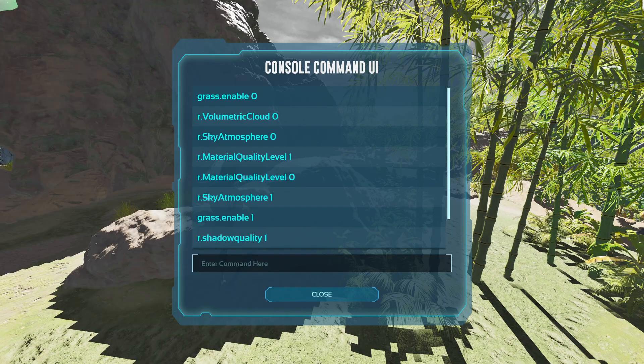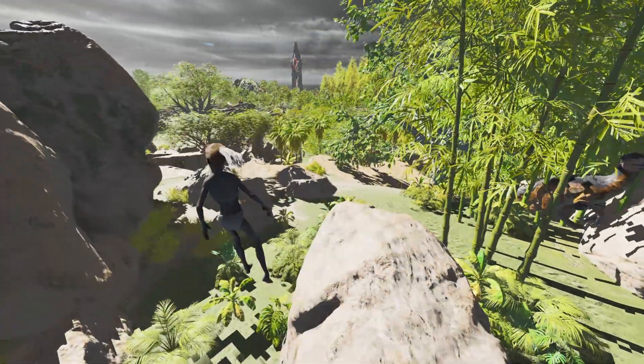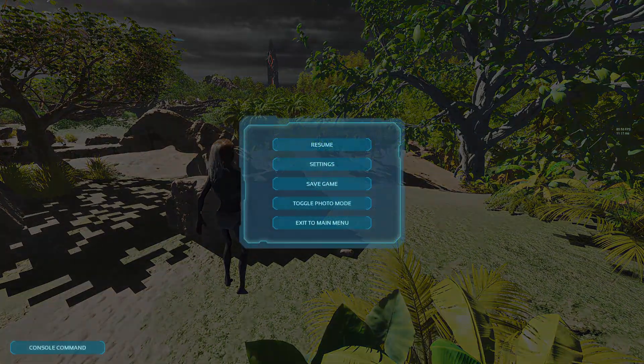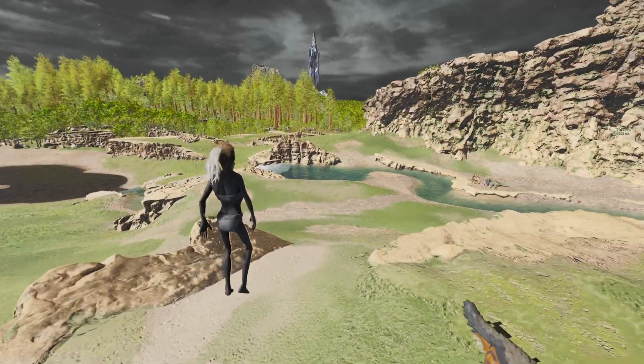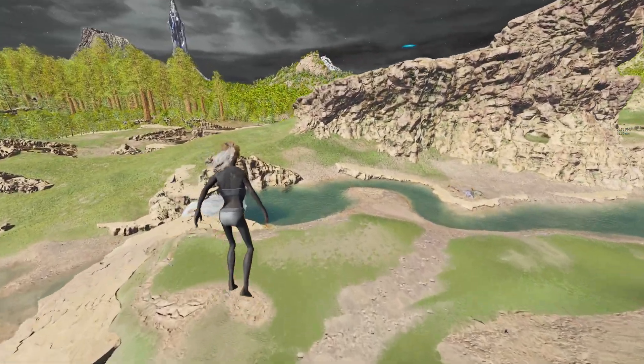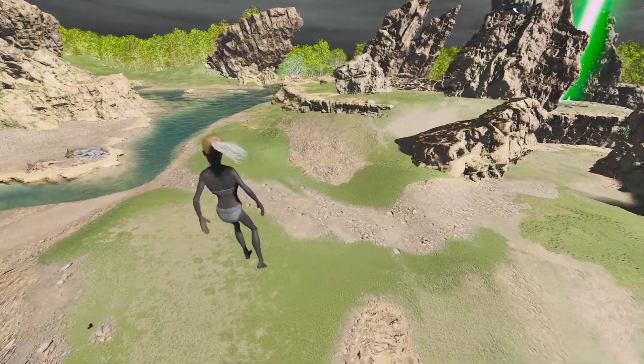There are a couple more commands — I'll copy them and put everything in the description for you guys. There's 'show instances use grass' which also removes grass, and another command for that as well. There's also one that gets rid of all the trees — it's a harder ini setting, and some stuff is still rendering in the background but don't worry about that.